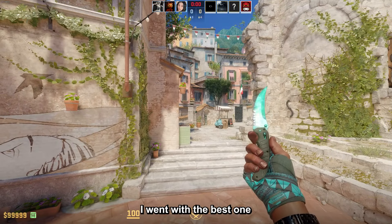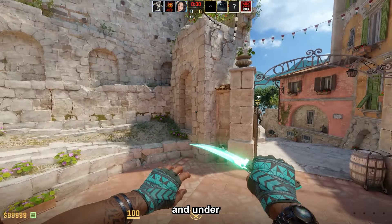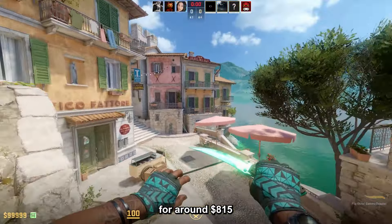Then the Flip Gamma Doppler Factory New. For this one specifically I went with the best phase, which in my opinion is Phase 2 — it's almost like an emerald, and under direct sunlight it just looks insane. You can get this one for around $815.